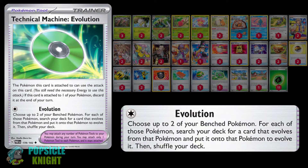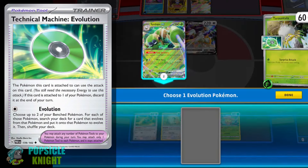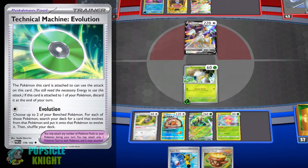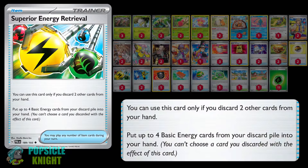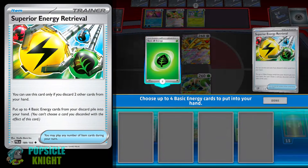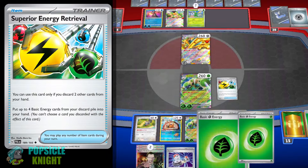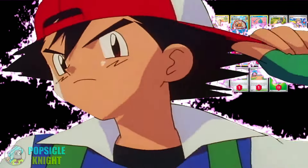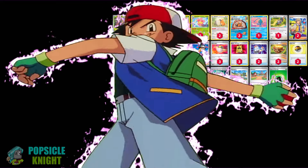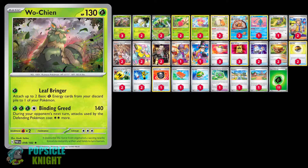As for the other cards worth noting, I have TM Evolution, which can give one of your Pokemon the attack Evolution, helping you evolve two of your benched Pokemon. We also have access to Superior Energy Retrieval — by discarding two cards from your hand, you can recover up to four basic energies from your discard pile back to your hand. This build is nowhere near competitive; I just wanted to experiment with this combo, utilizing Wo-Chien's unique attack paired with Spidops EX, and it's not half bad.